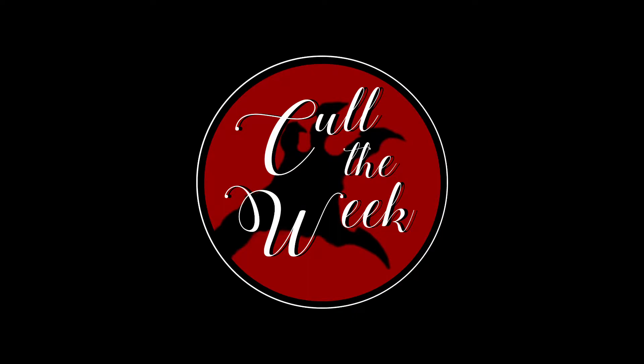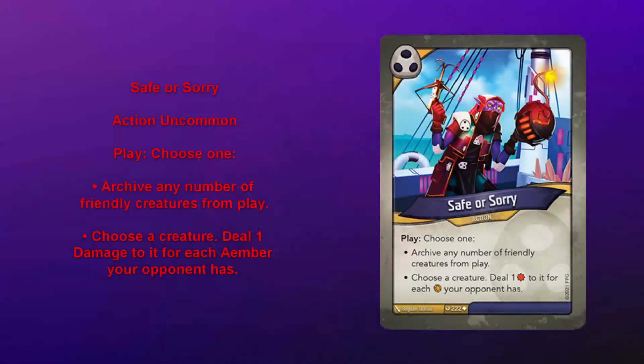Hello and welcome to Card of the Week Card Talk. I'm Brabnar89. I'm Shocker. Today we will be looking at an action called Safe or Sorry. It is uncommon and it reads: Play. Choose one. Archive any number of friendly creatures from play, or choose a creature and deal one damage to it for each amber your opponent has.